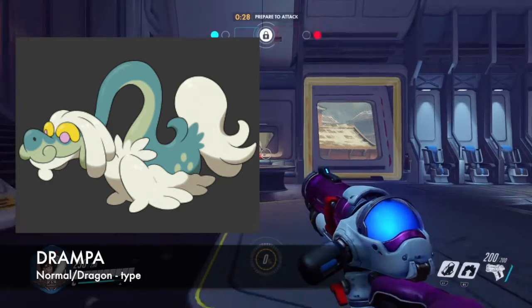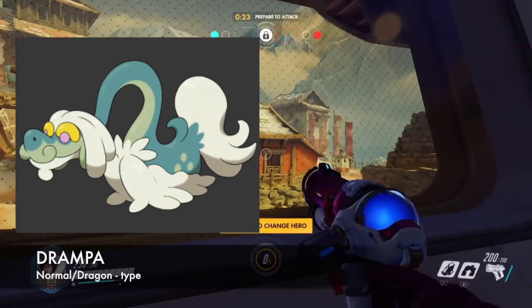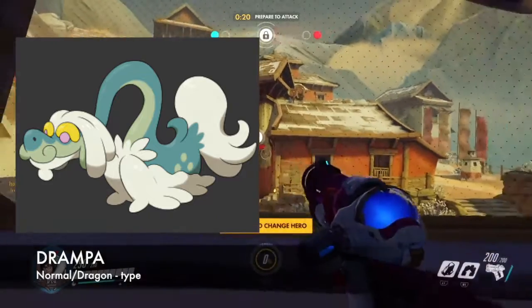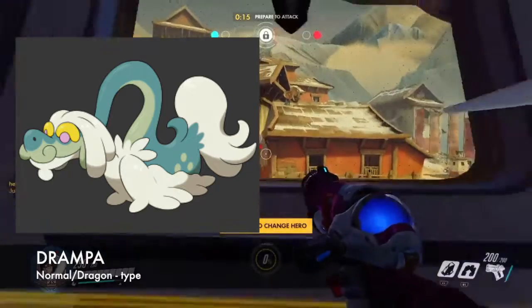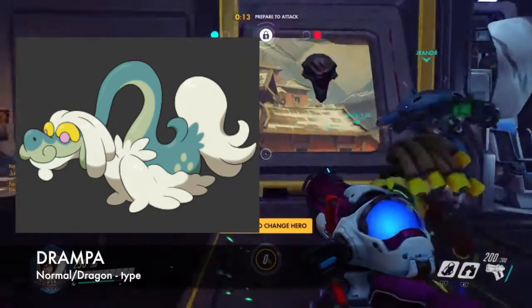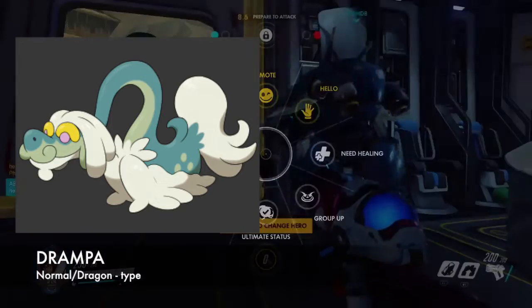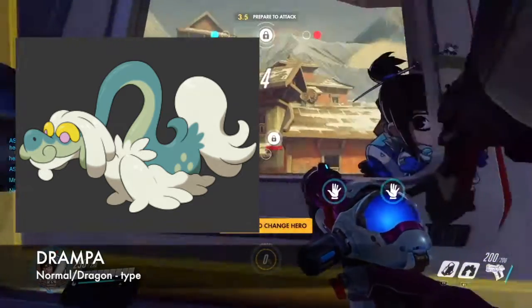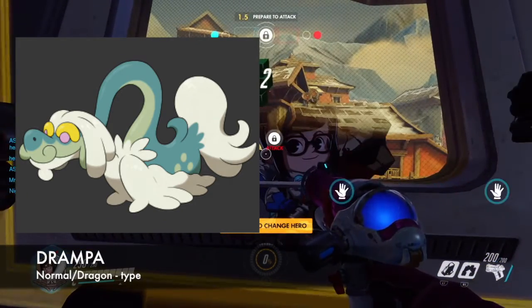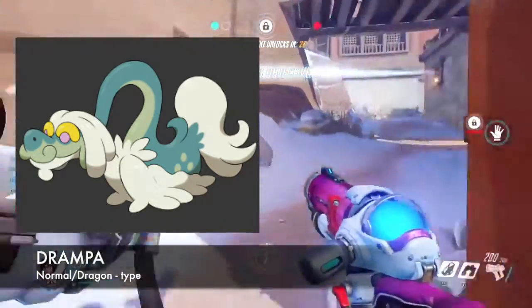Next up we have Drampa — the Dragon Grandpa Pokemon, as I would call it. Drampa is a normal and dragon type Pokemon, and Drampas are dragons that live alone in the mountains. This is one of the friendliest Pokemon you will encounter in the Alola region, because Drampas love communicating with people and Pokemon. Drampa are especially gentle with children and are often seen at schools. I think this is one of the Pokemon that my grandpa would actually have.